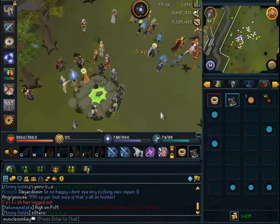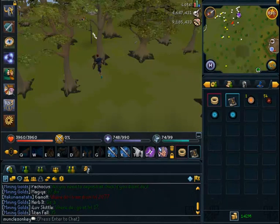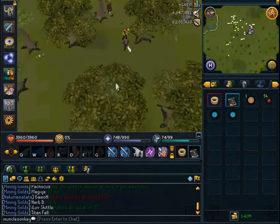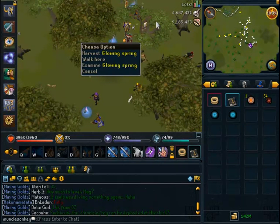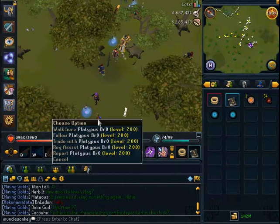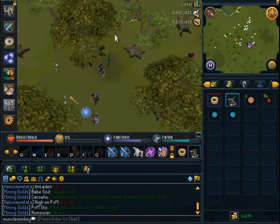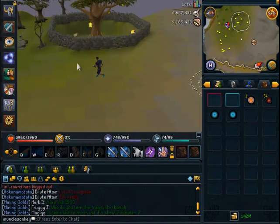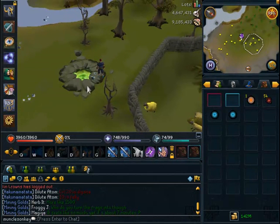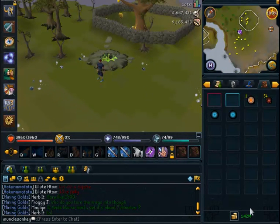At level 30 divination, you want to go just south of Sears Village by the Flaxfield, where you can harvest the Glowing Springs. There are already quite a few people there at level 30. At level 40, use the fairy ring code AJR to get to the divination spring and harvest the Sparkling Wisps. No one was there when I visited since divination had only been out a couple of hours.